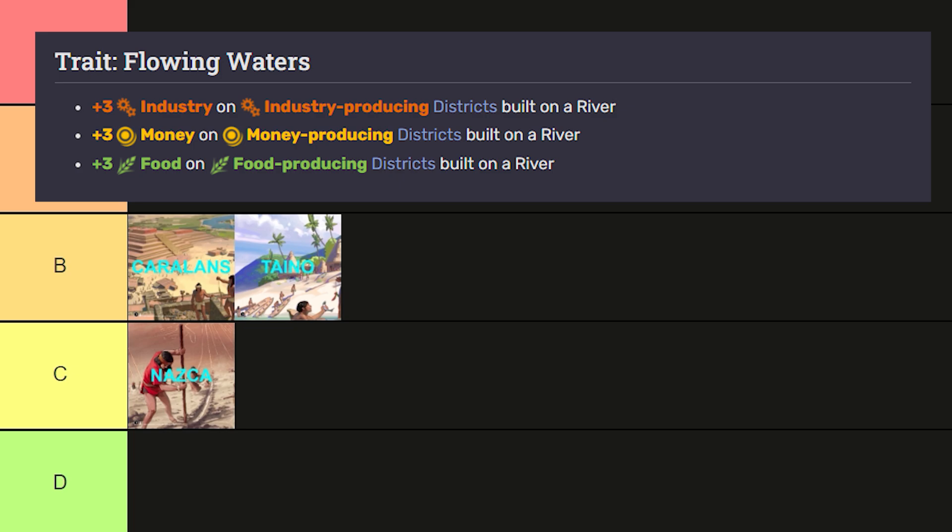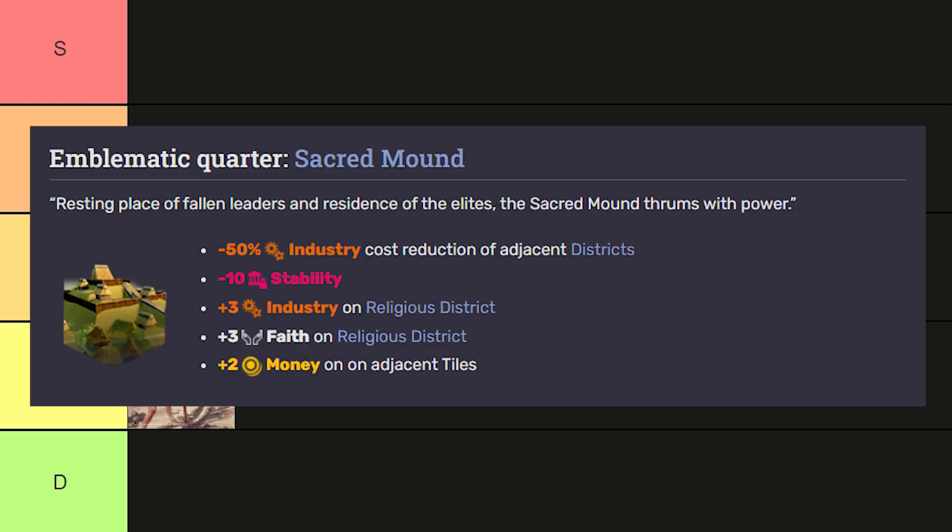If you started with the Harappans you'll be away laughing, but I won't factor that in to my ranking. Their emblematic quarter, the Sacred Mound, really builds even greater strength. It has a minus 50% industry cost reduction for adjacent districts, so you could probably build three, four, or five districts at half price. It also provides plus three industry on religious districts, plus three faith on them, and plus two money on adjacent tiles. This thing is an absolute powerhouse. It has great synergy with religious districts, and overall it's a really solid build that combines well with their already very good trait.